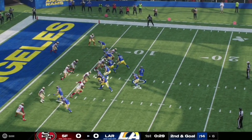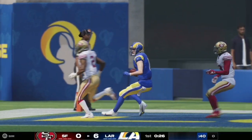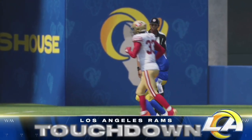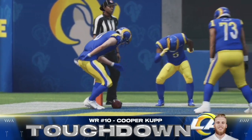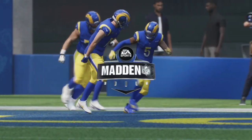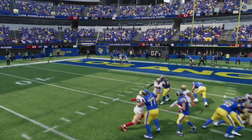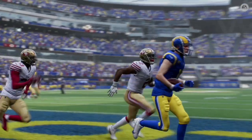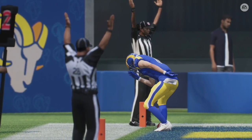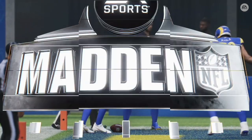Here on second and goal, Matthew Stafford has time in the pocket and works the left side of the field. The pass is completed and caught by Cooper Kupp as he dances in the end zone to celebrate with his teammates. Stafford led Kupp to the back of the end zone for that nice catch. Great drive by the Rams to start off the game as they take a 7-0 lead over the Niners.